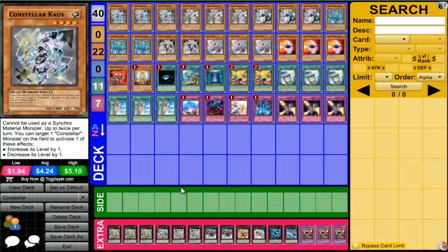Hey guys, welcome to the deck profile for the Constellar Rank 5 spam deck. As you guys know, Constellars will not be on the daily duel lineup anymore after the update tomorrow. So I just wanted to do this deck profile before the deck is completely removed. I'll go through the deck, tell you why certain cards are played, and why this probably isn't the most optimal Constellar deck you can play.